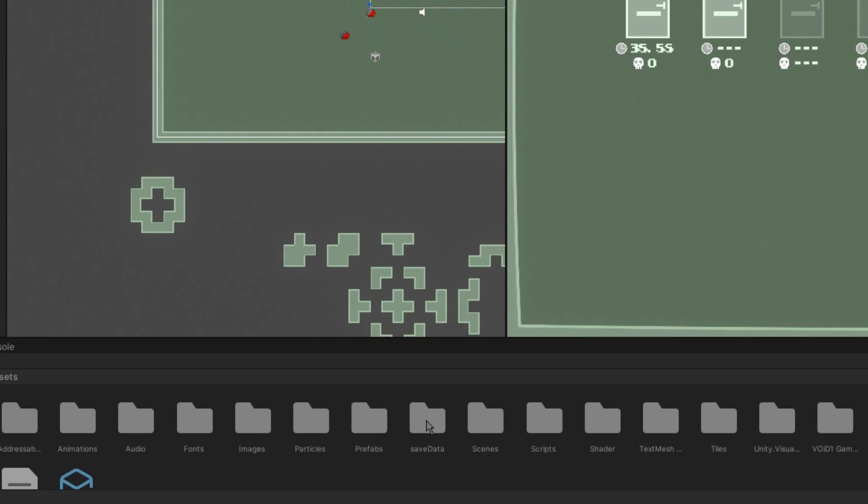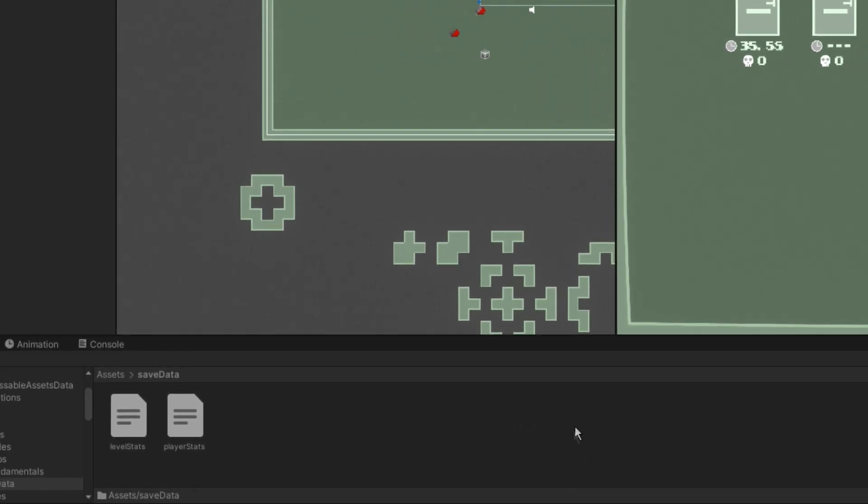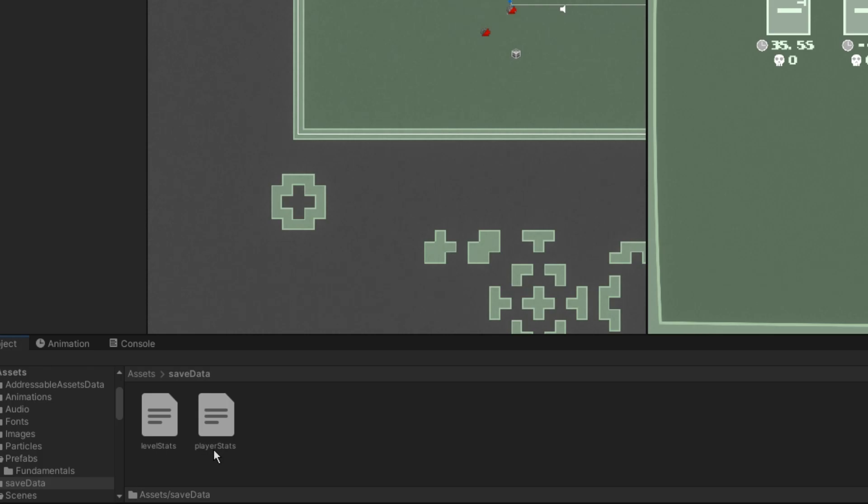All of these stats are saved within the new save system that I've created. There's a little save data folder that holds the player stats and level stats. The good thing about having a save system like this is it works across all devices.